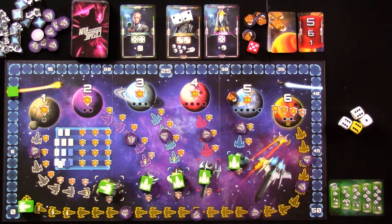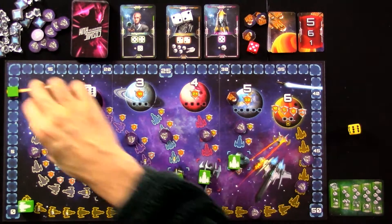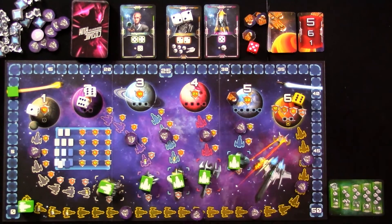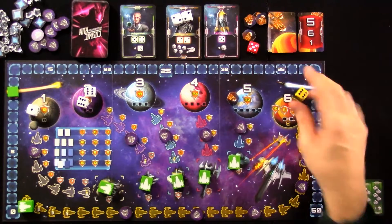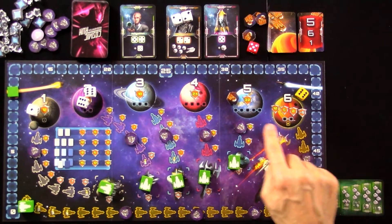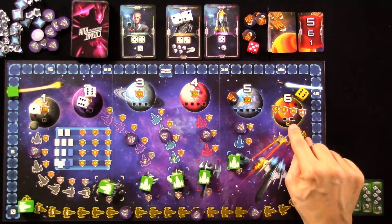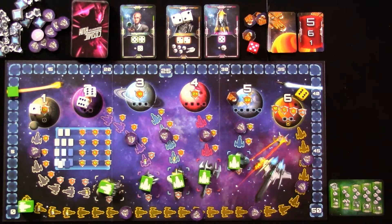I'm going to put two of a kind here to start working towards that planet, put one here, and spend this six on planet number six. Planet six, which has the longest track to reach, is very unique in that you don't need two of a kinds or three of a kinds. You actually need unique numbers — five of a kind, four, three, two, or single ones. For planet six, the more unique white dice you've got, the more steps you move forward.